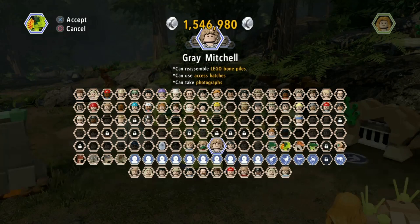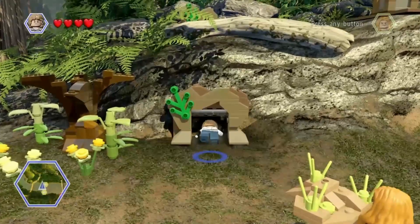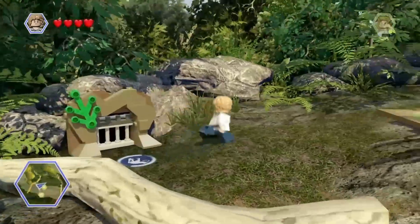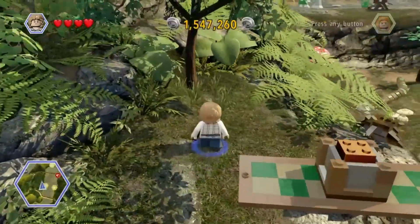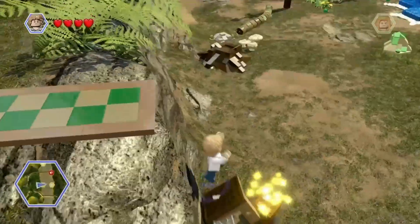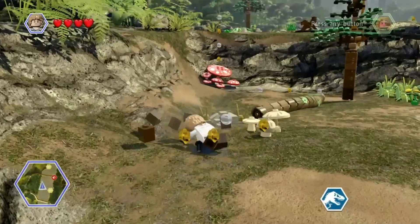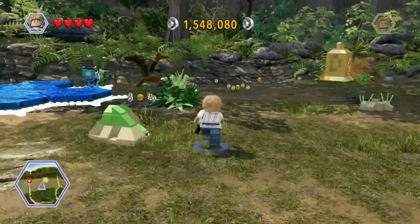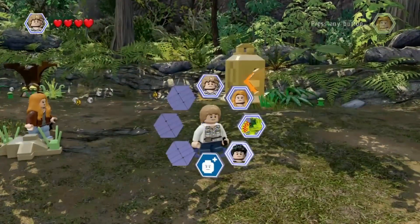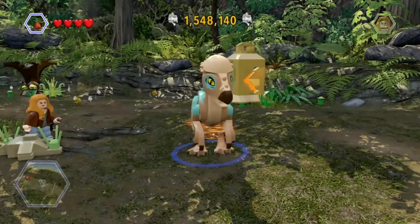We need a small character. Let's go ahead and grab Grey. What do we got up here, Grey? A box. And this box is a gold brick. It looks like we need a Packy here, so we'll go ahead and grab that as well.